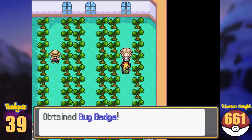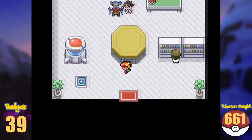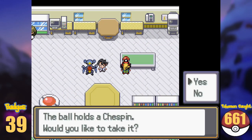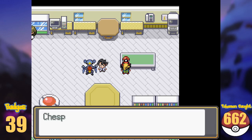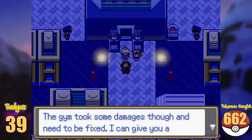Doing so, we earn ourselves the Bug Badge and make our way back to Lumia City to spread the good news. Back in Sycamore's lab, we find Chespin, our last starter Pokémon of the region. And after a short battle with Clement, the way to Route 5 is now open.